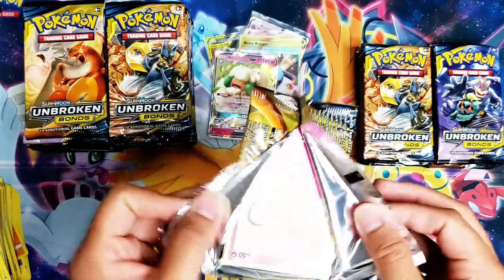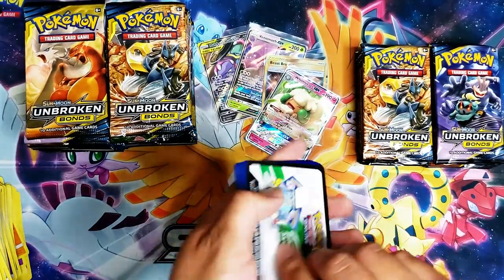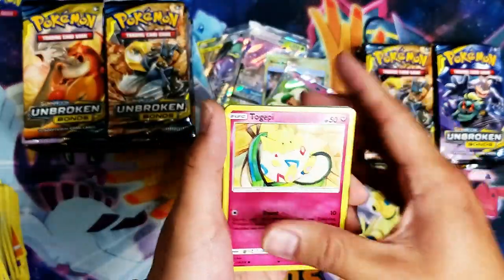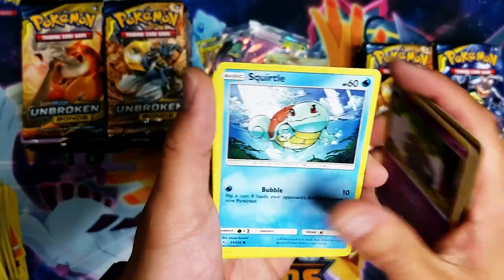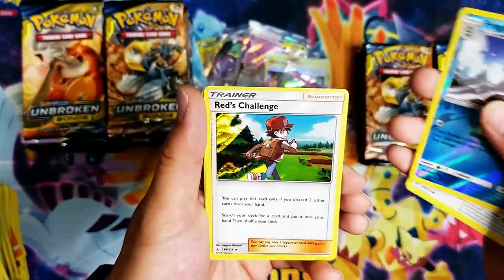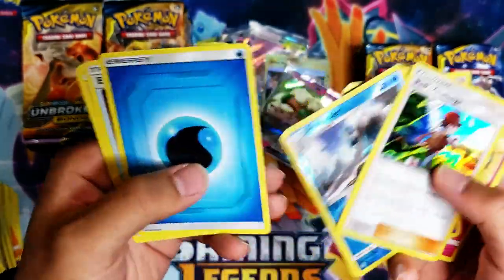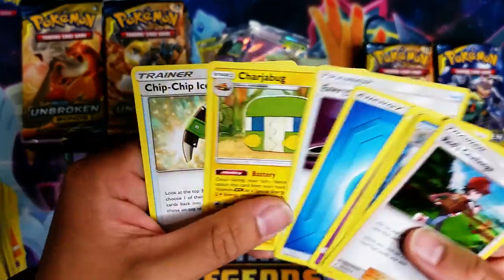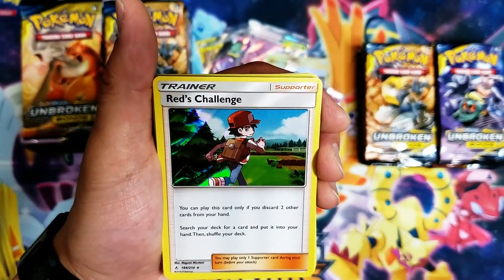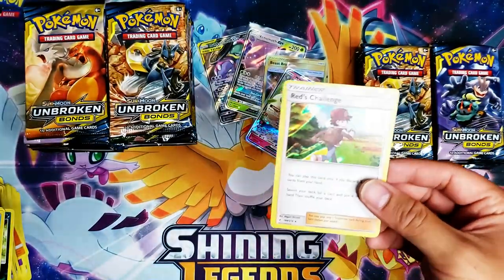Nothing too exciting so far. Togepi, Espurr, Squirtle, Rhyhorn, Rattata, Frogadier reverse — and Red's Challenge! I can dig that. Energy Spinner, Chip Chip Ice Axe — Red's Challenge: you can only play this card if you have two other cards from your hand, search your deck for a card, put it into your hand, then shuffle. This card will come in handy.